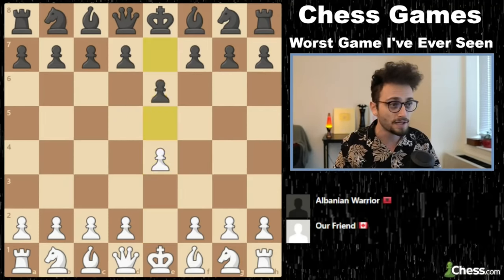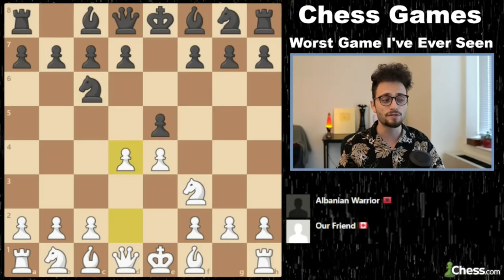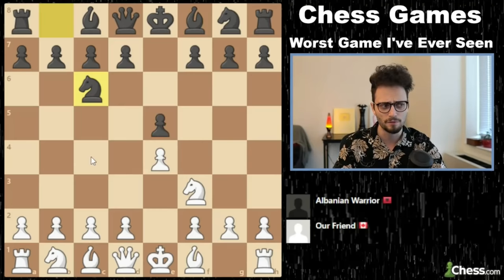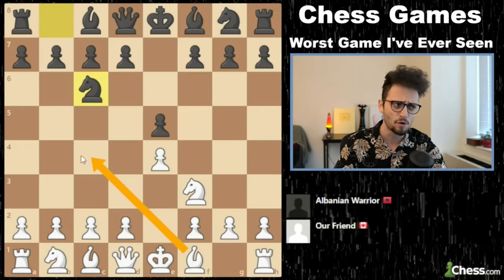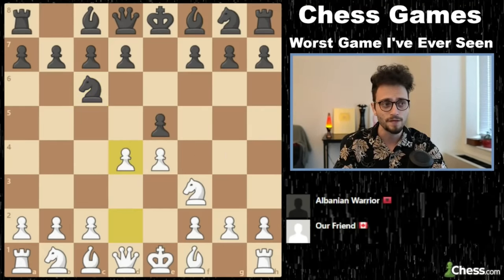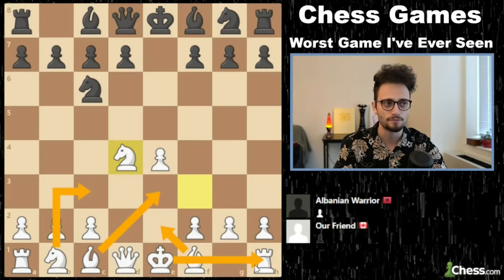E4, E5, knight F3, knight C6, and this is known as the Scotch opening. This is a great opening, actually, to play in E4, E5 positions, because many people here will play the bishop out, or like the Spanish, or the Italian. But D4 is a great one. Black responds with pawn takes D4, and knight takes D4, and what white wants is now to develop the pieces in the middle and then just castle.